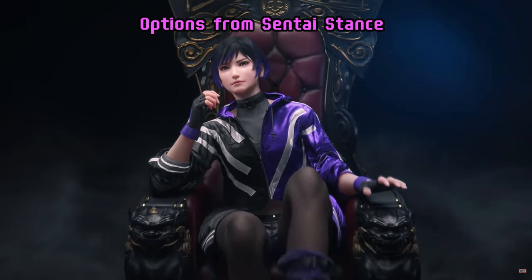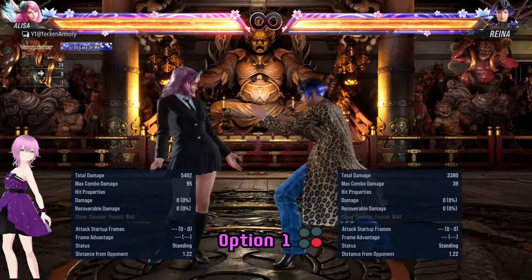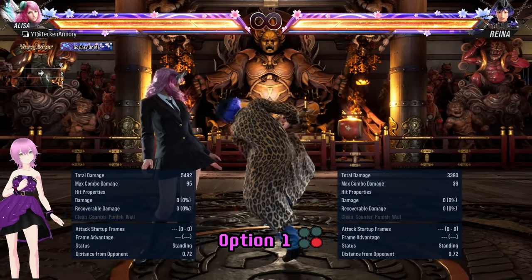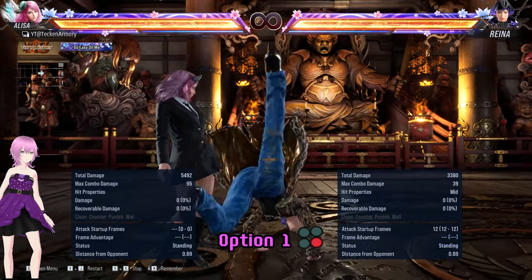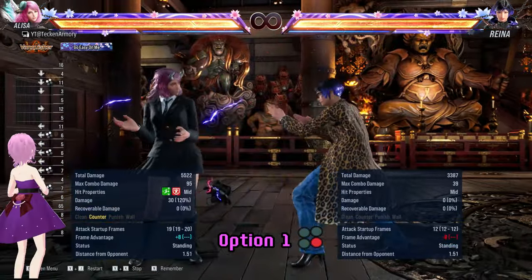Let's see her options and what we can do to counter them. This is her safest option on a blocking enemy, but it is also the slowest. So it is not really safe if her enemy tries to challenge the forward-forward 2 forward move.